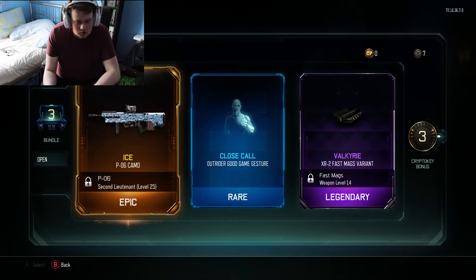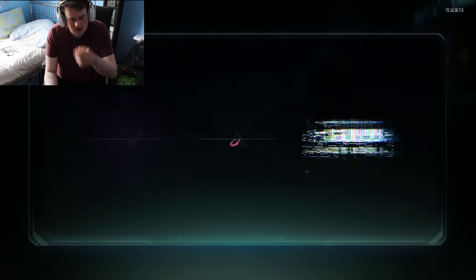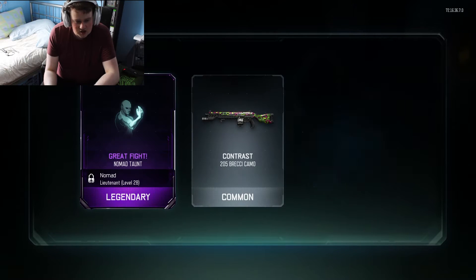It will give me more of an excuse to use that than normal, because I occasionally use it but I tend to use the SVG. That's the sniper I'm better with - the P06 is quite slow to fire, so if I rank that up and get a rapid fire on it that might be a good gun. But I tend to do better with just a normal sniper with the SVG. I'll rank that one up and see.